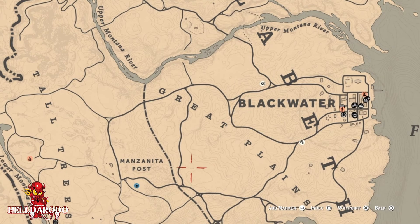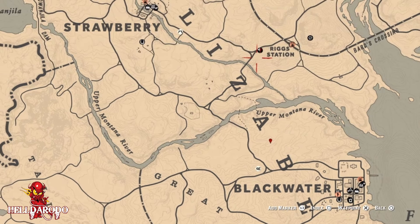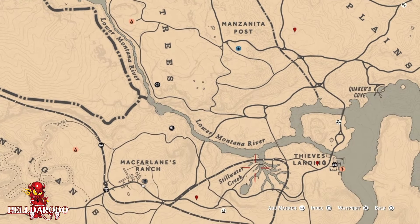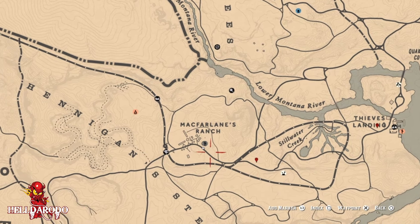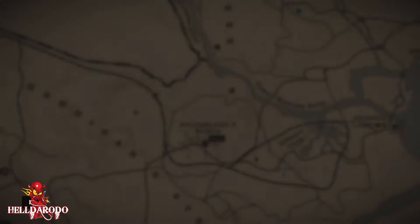One right here, one right here — these are all straight shots, kind of easy. Instead of going in a circle, you're going in a straight line. Great little method — you can get a legendary too. But that's it guys, I'm out.